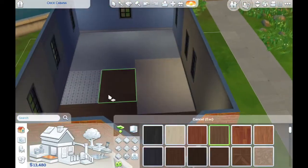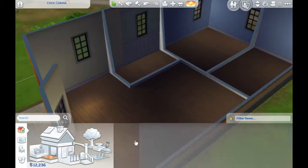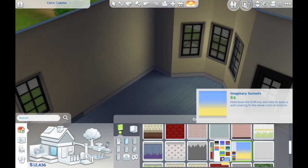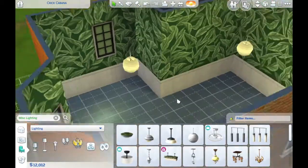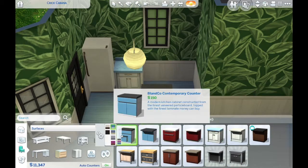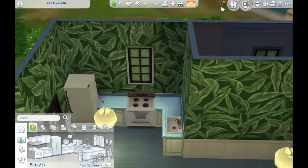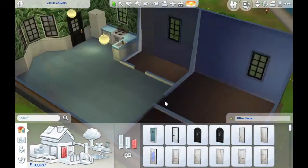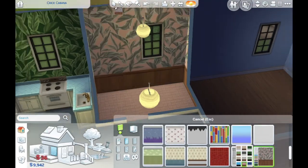I wanted it to be really jazzed up on the inside with interesting decor. There's a blog I've been looking at — I think it's called 'The Pink House London' or something — I'll try to link it below because I drew huge inspiration from that blog, especially with the color scheme. I absolutely love this banana leaf wallpaper and I'm so glad it's in the game. I also love the gold tap and the gold accents.